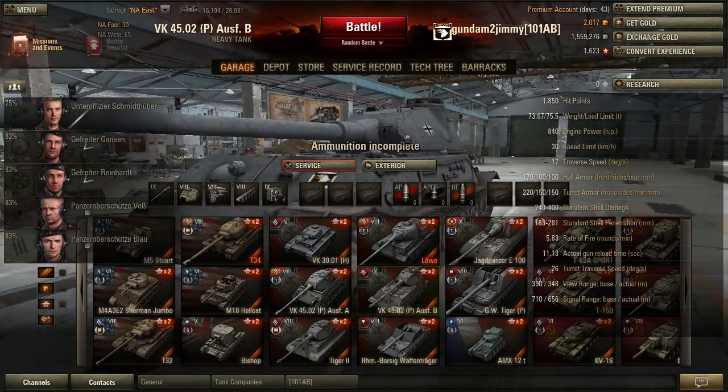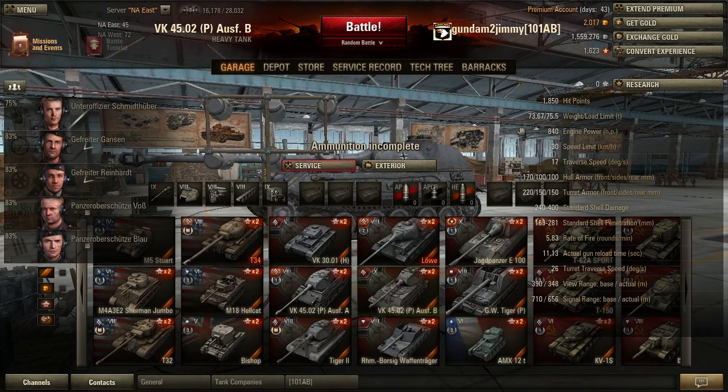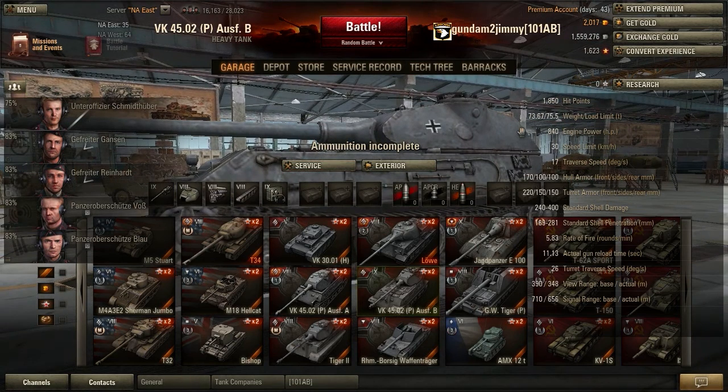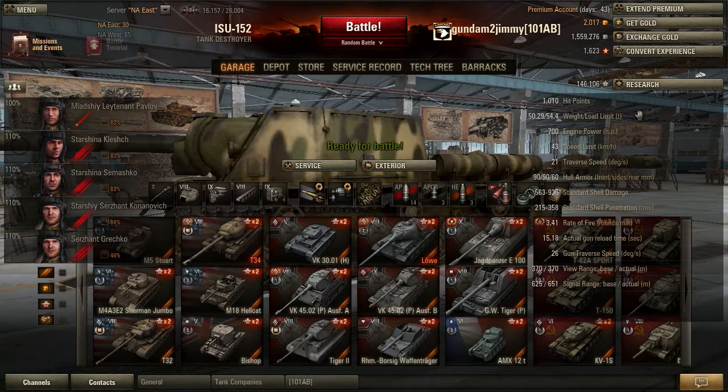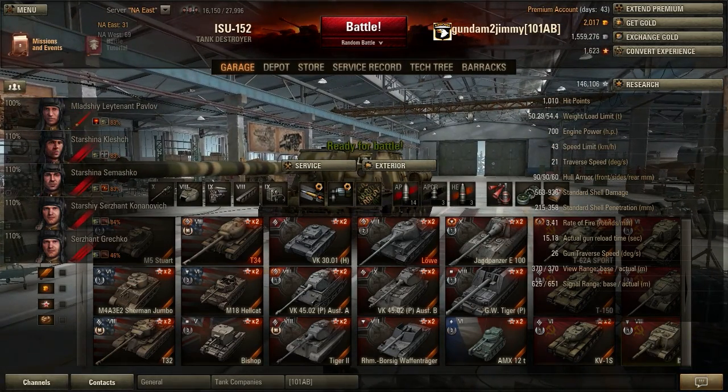I got my next tier 9. I'm not too far away from the Object 704 — except credits-wise, because I'm down to 1.6 million. I've still got to buy some more stuff for this thing, so I'll be down to about 1.5 million. But I got another tier 9, so yeah. Someone asked me if I'm dead — I'm not dead. It's hard when you have a third-shift job at Walmart. I'm getting closer to the Maus. I need to play with the ISU with the BL-10 — I was going to say 30,000, but I haven't done the Daily Double on it yet. See ya!